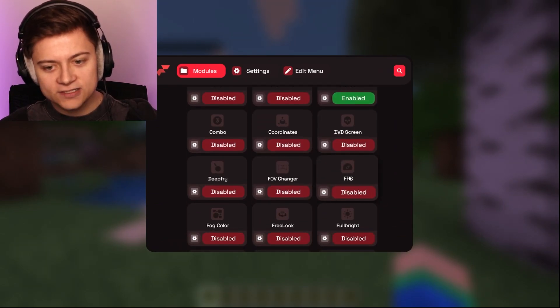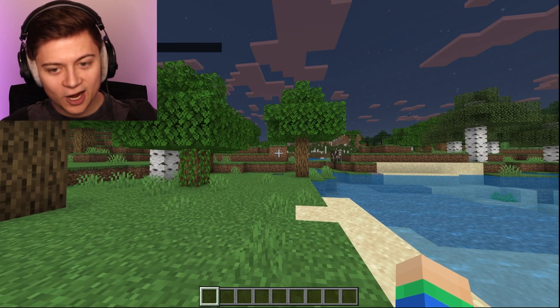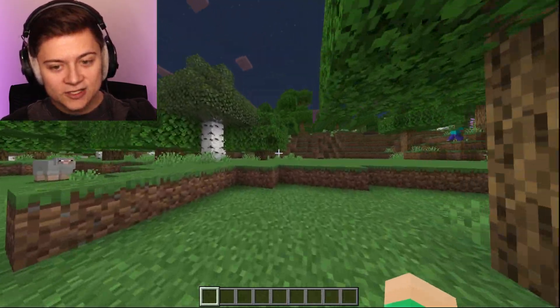This is before. Now we're going to press K and turn on the Fullbright. And boom, as you guys can see, it is actually now bright — and it's literally nighttime. This is actually awesome. It's literally just like day.